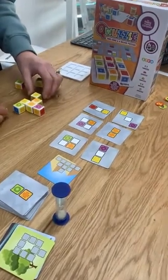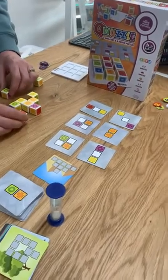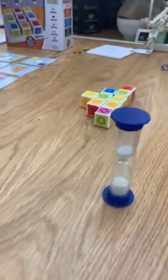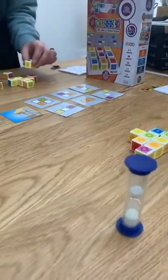The blocks feel like a wooden block — they're definitely not plastic and they've got a little bit of weight to them. Kate still has a chance to fulfill those cards as the timer runs out.